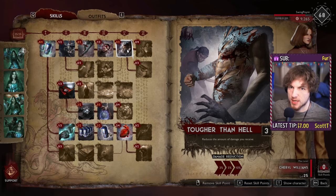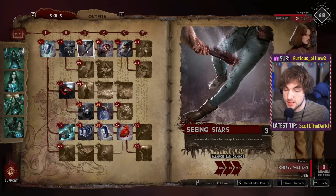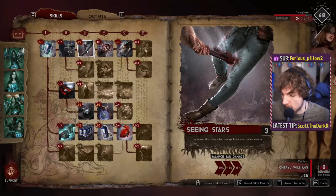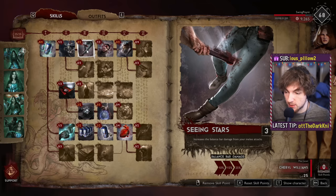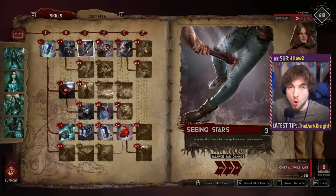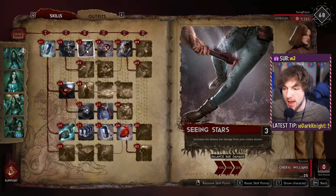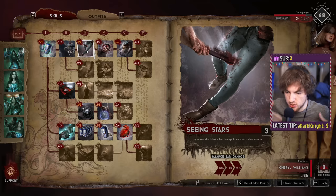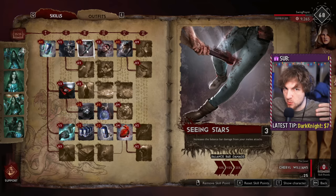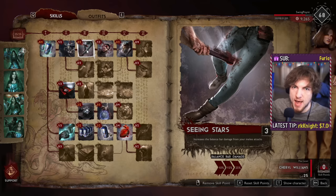Not to mention, over time that trickle of basic units you keep seeing is going to add up. One other piece of the skill tree I'd really like to max out for staying alive is Seeing Stars, which increases balance bar damage from your melee attacks. Personally, when I play support I really like to have a sledgehammer coupled with Seeing Stars, because this allows you to basically one-hit any basic unit with a light attack and then go into an F-chain — basically you just keep doing finishers over and over again really quickly, so you are practically invincible.